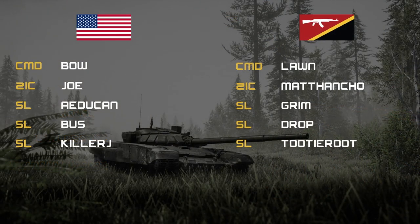For commands tonight — Wilbur has failed in his duties making sure Slicedron is completely ready. Starting out in round one on the US side, we have Bow on command, his 2IC is going to be Joe Violence, leading out the rest of the SLs is going to be Adekin, Bus, and Killer J. On INS, command is going to be Lawn Darts, 2IC is going to be Matt Honcho, leading out the rest of the SLs is going to be Grim, Drop, and 2D Root.